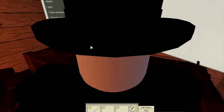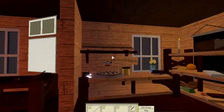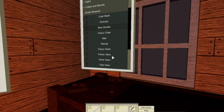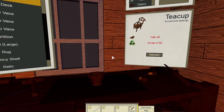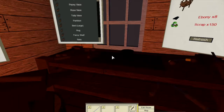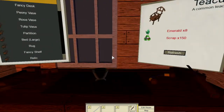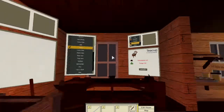So the new furniture — or actually the scrap rewards — they added the peony vase, which costs 200 scrap and 6 of any wood. The wood changes the color and wood type on the bottom and base of the vase. Same thing for the rose vase, which they also added. The rose vase is the same, just looks a little different, and there are roses inside the vase.